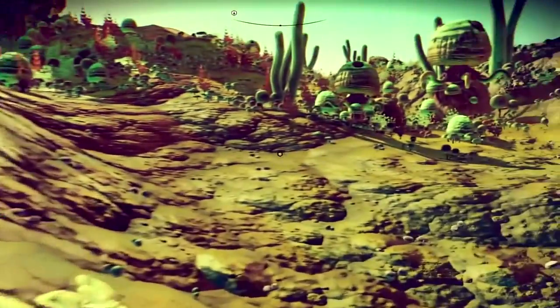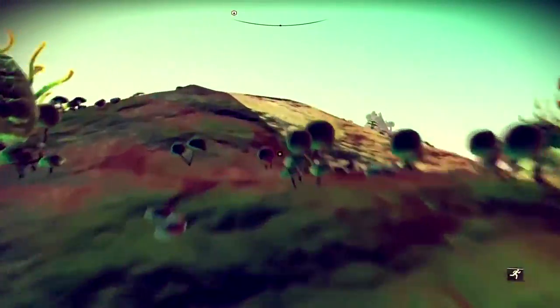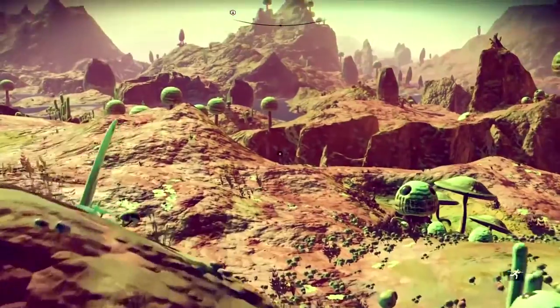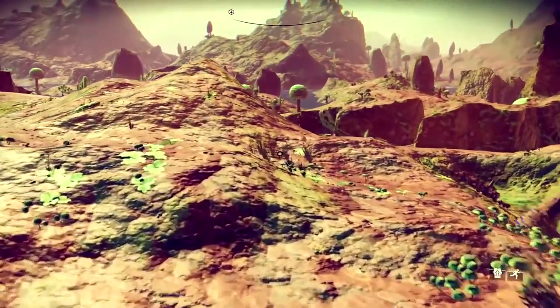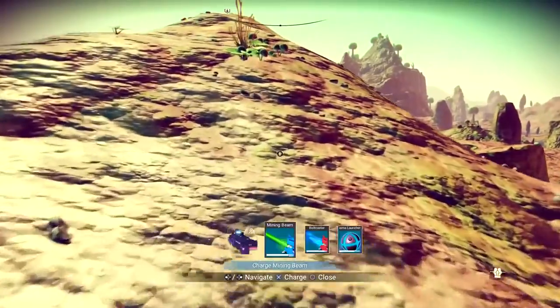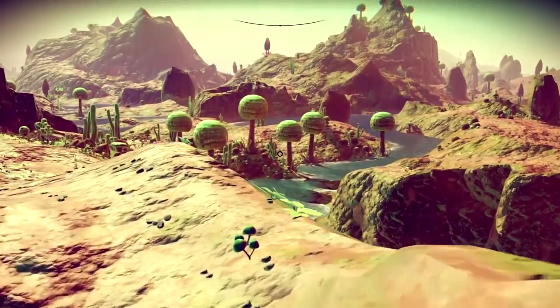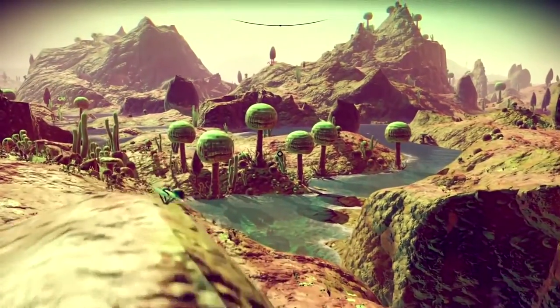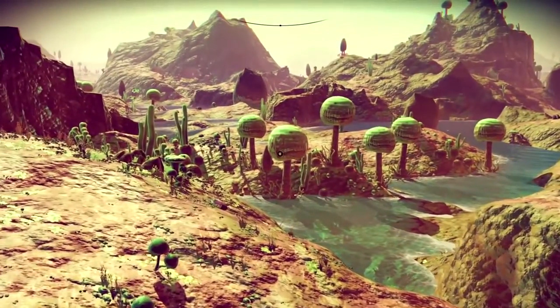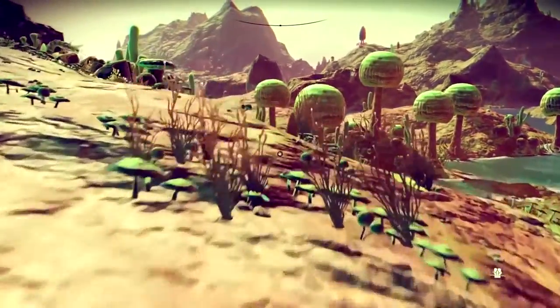Biome and star-specific resources have been introduced, along with planets devoid entirely of life and constructs. User interface improvements include an intelligent quick access menu, which streamlines inventory access. Products can be stacked, allowing for increased cargo size. Revisions to terrain algorithms create more aesthetically interesting planets.